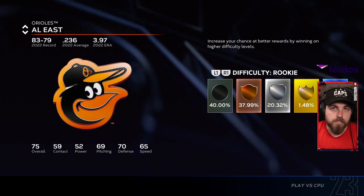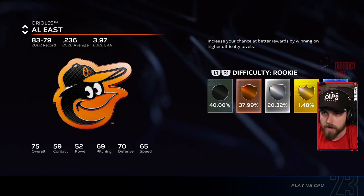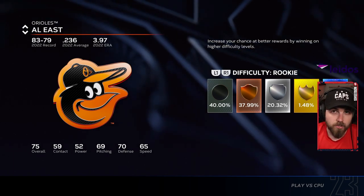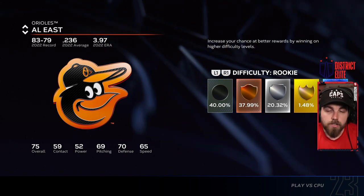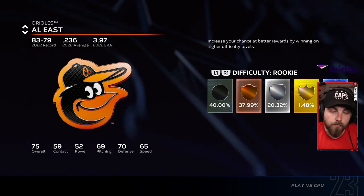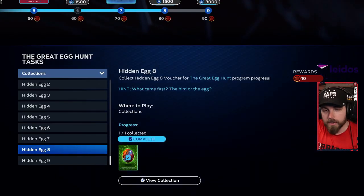You can leave it on rookie and keep Catfish in the game the entire time, but you've got to play a nine-inning game. You can also do this against the Blue Jays or Cardinals, but just go with the Orioles. It looks like you have to win, so rookie makes it very simple. If you're also struggling to get walks, play on rookie and just don't swing — you'll fall into five walks naturally.